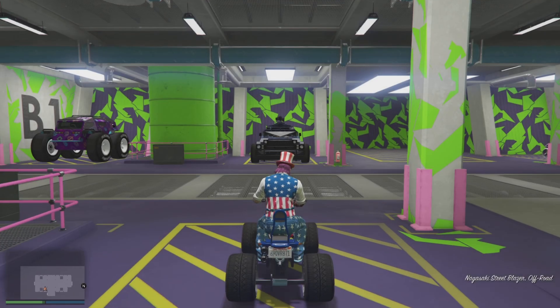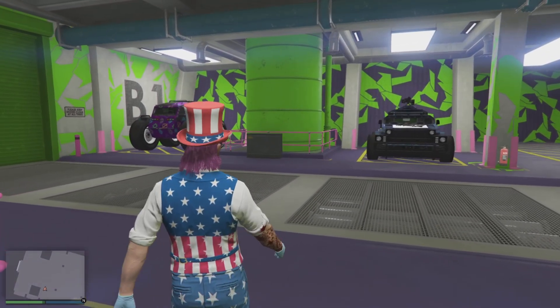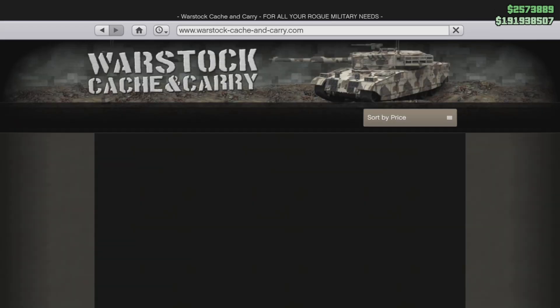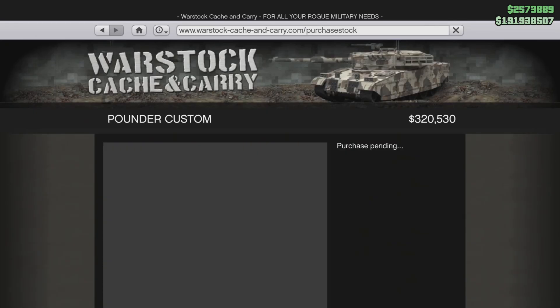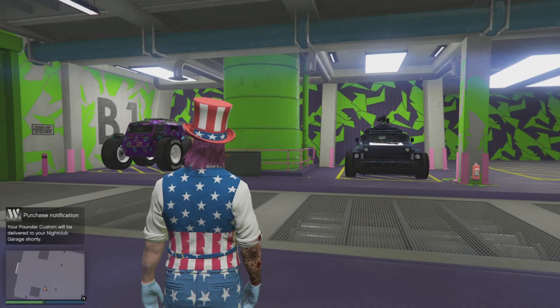Just to show you — once we get in, we're going to pull up the phone menu. Go to Warstock. If you've done this correctly, it's just going to say 'purchased.' If you did something wrong, it's going to ask you to put it in a garage or something, which you can't. So it sold — everything went fine.